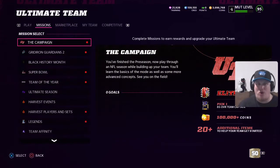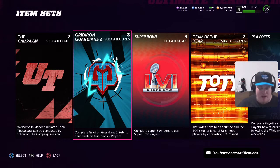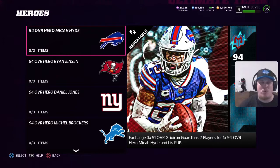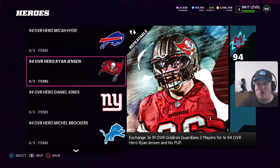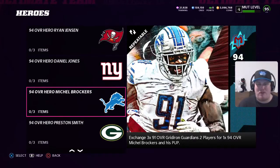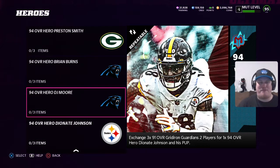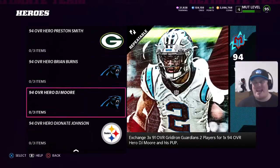What everybody's looking for are those new players, so we're going to head on over to sets and take a look at the heroes and champions that have dropped with Gridiron Guardians 2. The heroes come in at 94 overall and you've got eight different sets: Micah Hyde, Ryan Jensen, Daniel Jones, Michael Brockers, Preston Smith, Brian Burns, DJ Moore, and Deontay Johnson. The Panthers get two of the eight heroes today. To get these sets, you're going to need three of those 91 overall Gridiron Guardian Elite players, and you'll earn the 94 overall as well as the power-up for that item.